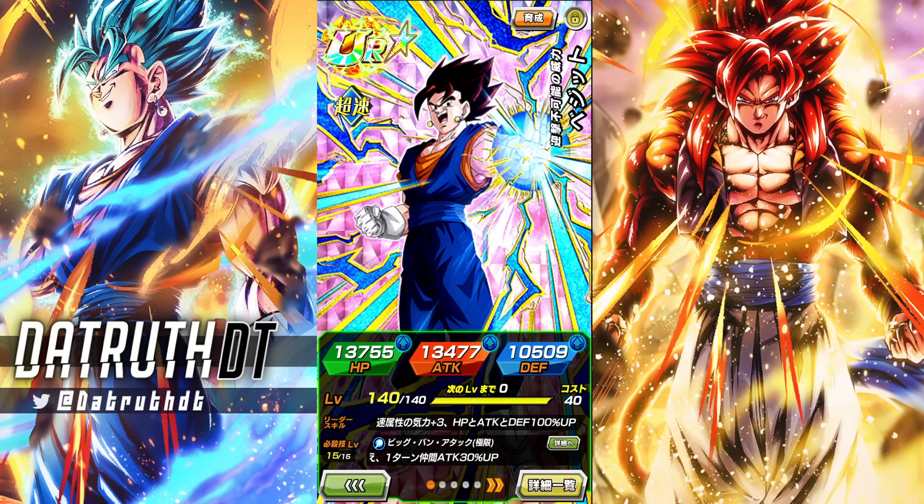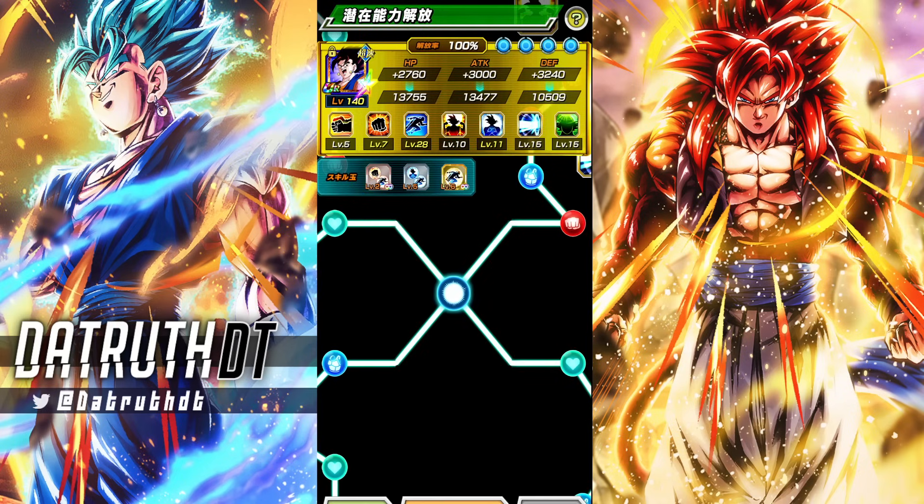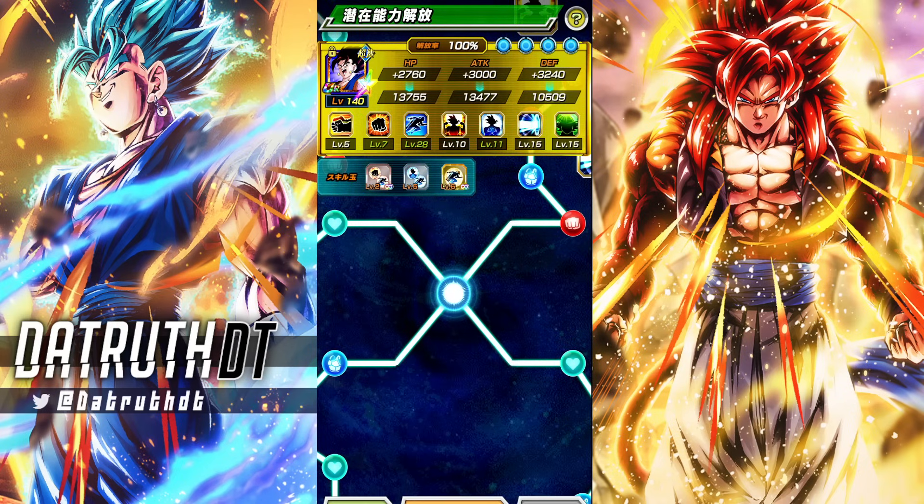This Vegito is probably a decent time to release. Right now, Boo Saga is pretty good, and this Vegito is built around being used on Boo Saga. I went complete dodge on him. This guy has two jobs: to buff and to dodge. He has nice support, but he has to dodge — or we lose, instantly.